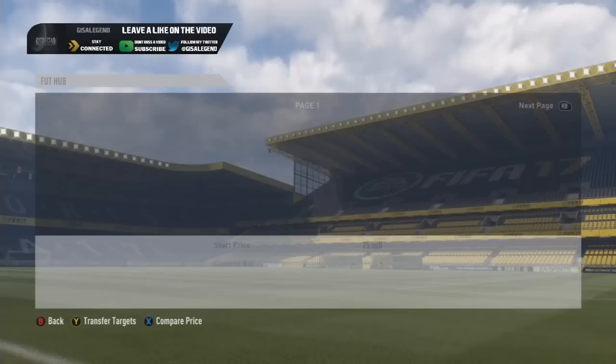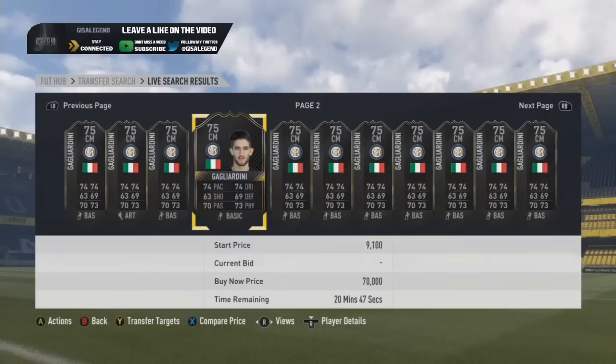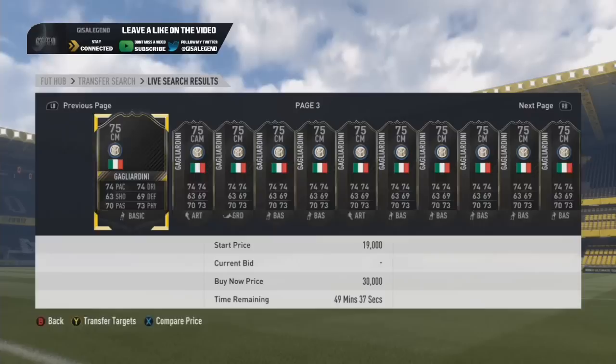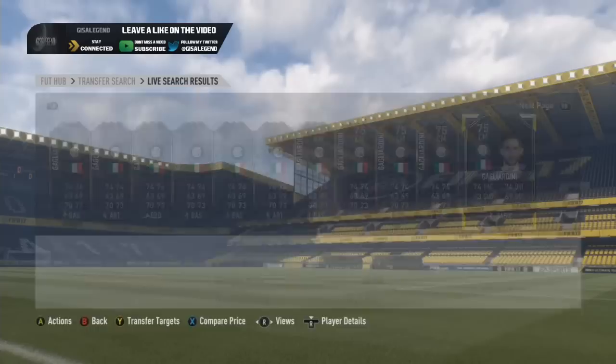His One to Watch card has a price range of 9.1k to around 70,000 coins. He has a wide price range for a One to Watch card, but in terms of investing, if you can get any cheap on his One to Watch card then it is worth nabbing. I think it's around 15–20k for his One to Watch card from what I've seen as a standard price.